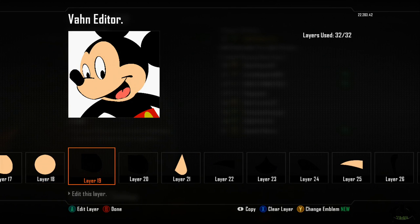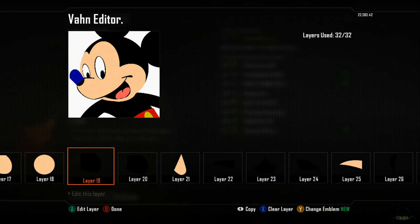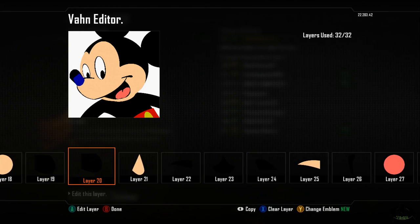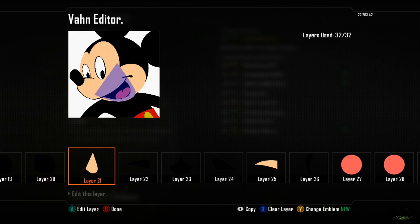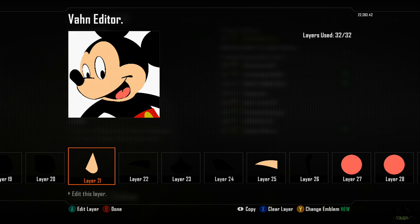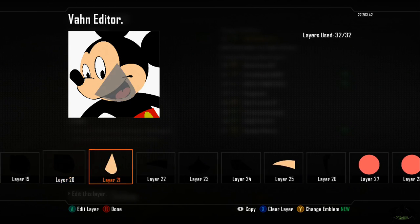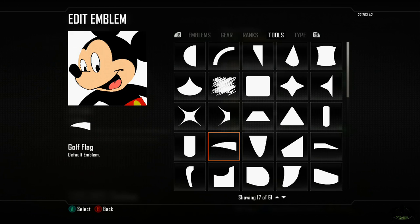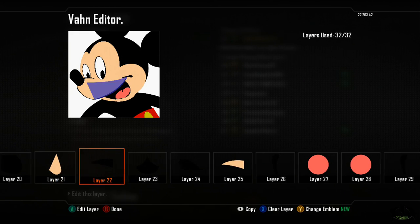Layer 20 is the oven mitt again — I just flipped it around, rotated it, and skewed it down to give the bottom part of his nose. Layer 21 is the cone — I used it for his lower jaw that extends from the lower part of his mouth. Layer 22 is the golf flag — I used it for his upper part of his mouth, and that black is the outline.